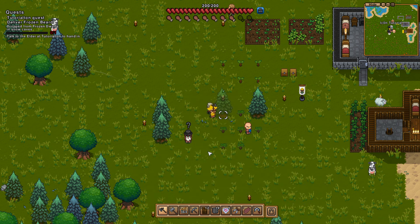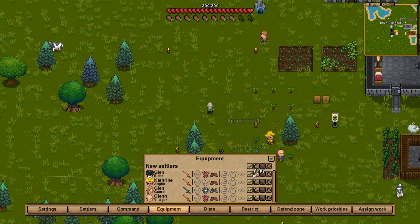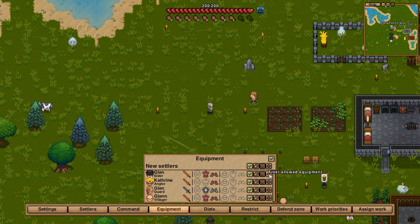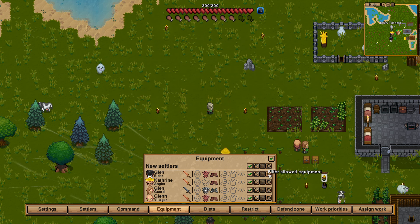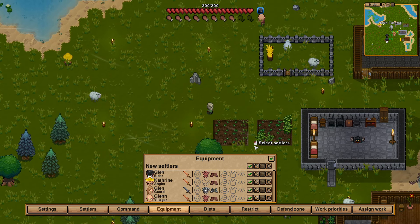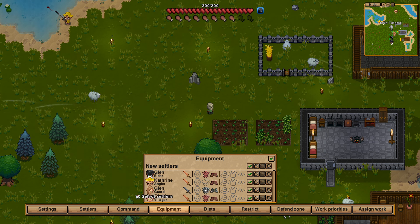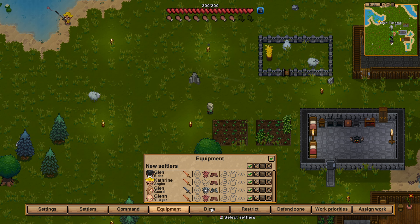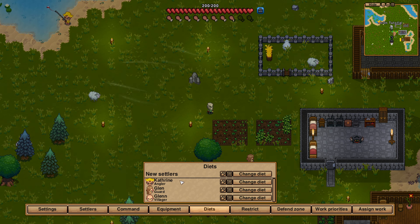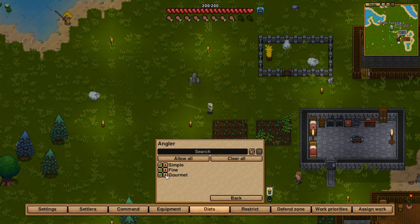You can also configure the equipment area. What's really important is that you can set up a filter to configure what kind of stuff you want your people to wear, or you can just let them manage by themselves and dump the equipment you don't want them to wear into the chest. It's a very easy way to get decently equipped people if you just dump decent gear in there. In the diet section, normally your people will pick up and eat whatever they want, but you can also configure them to not touch your high-class buff food, for example. That's a pretty nifty thing to do.